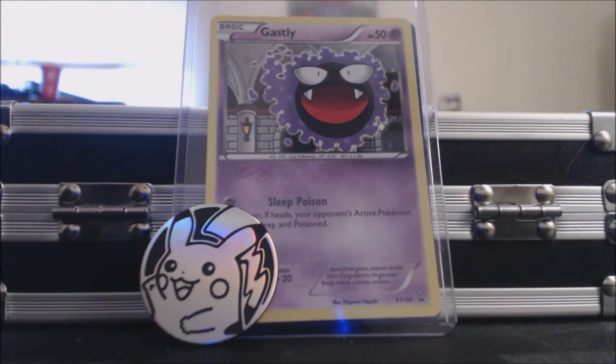Hello my darlings and welcome to another one of my Pokemon giveaway videos. Today I'm going to be giving away this holographic Ghastly promo card that came out of a Fates Collide Booster Pack, and it came with this little PE2 coin, so the coin and the card will be going together.